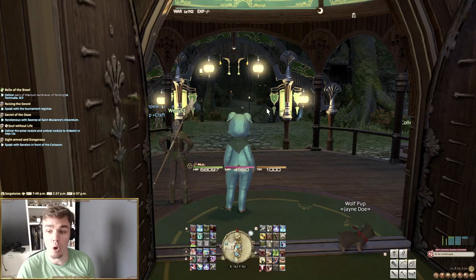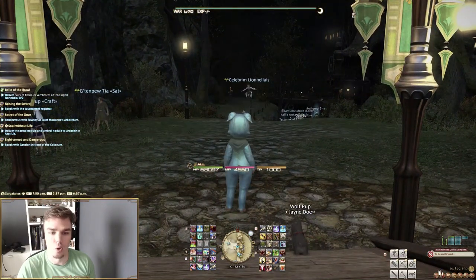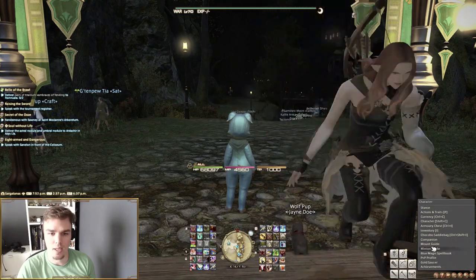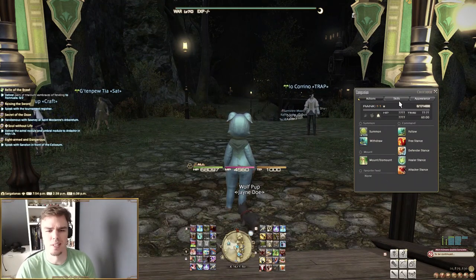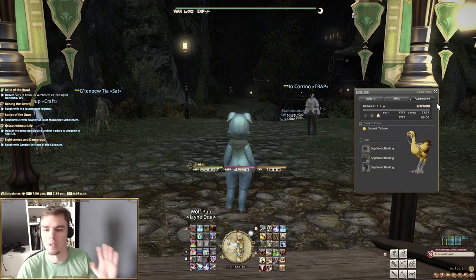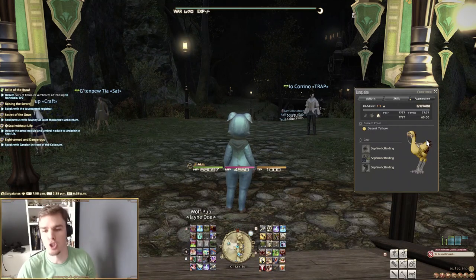At level 20, you'll also be getting Chocobo access. Your Chocobo actually has its own menu called your Companion. They can level all the way up — after level 10 it gets a little more complex, and I think they can level up to 20. You can teach them different skills, change their appearance, and even change their color. So dive as far into Chocobos as you want.